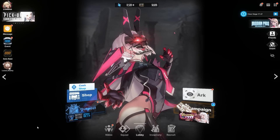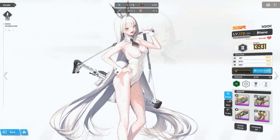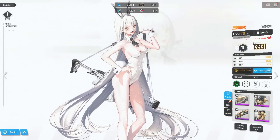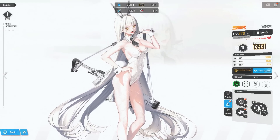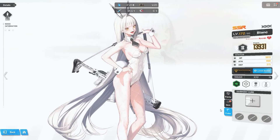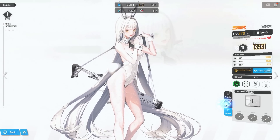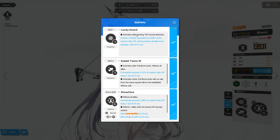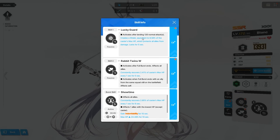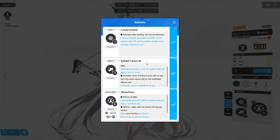We got Blanc here — again, thanks to the legend. We're going to be running these skills on 445; I'm not gonna level that up anymore, I think it's pretty decent where it is. For cube, I've been thinking about it and want to do some testing. Based on her kit, the way I interpret it is you want to land more normal attacks to create that shield. Resilience cube works, or just anything — she's an air character, so you can mix and match.